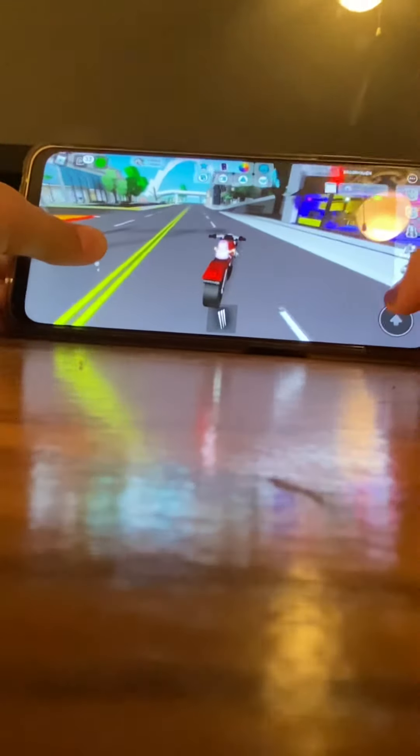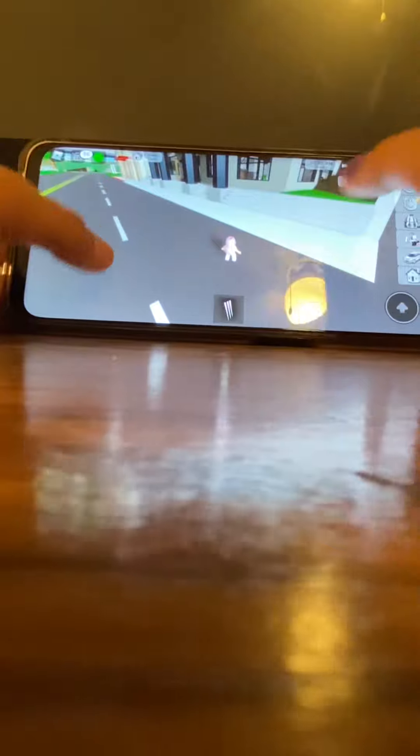Oh my gosh, our ring light just fell! Okay, let's not have the ring light — we don't need it. We are so sorry about that. Now we gotta go — we should do the bank one first, then the AFK one, then the stick, and then the town hall one.